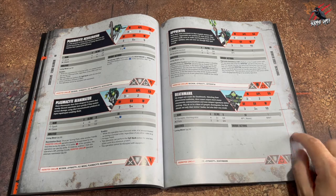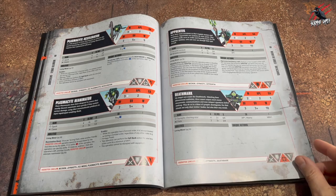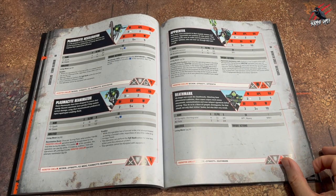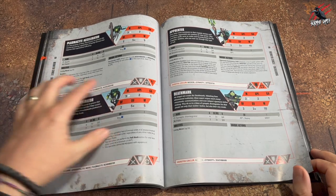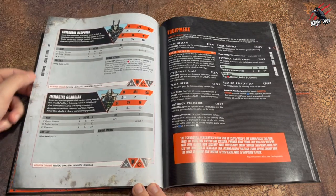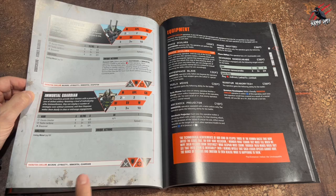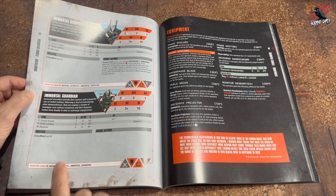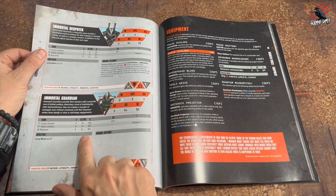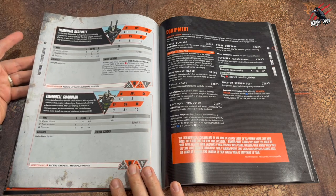I like the Deathmark, so I'm going to be building a couple of those — they're hard hitters, hitting on twos, AP1, heavy, Mortal Wound 1. I like them; they suit my style of play. The Apprentech I think is quite funny so I'll be including that too. As we turn the page we've got the Immortal Guardian and the Immortal Despotek. You're allowed up to five Immortal Guardians and only one Immortal Despotek. The Despotek and the Guardian have got the same weapon stats but the Despotek gets an extra unique action, so you might as well include one if you're going to be playing Guardians.